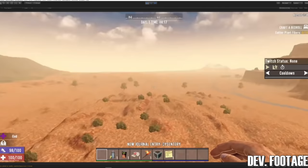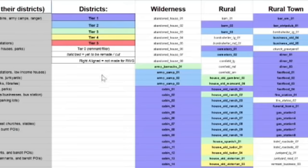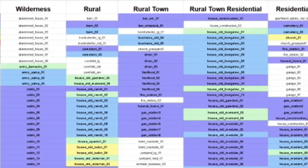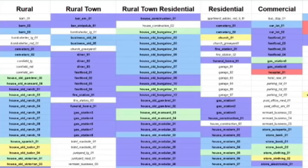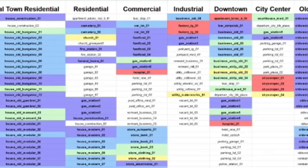Worlds will be split into city types — for example, small town, city, old west town, small wasteland town, and wasteland city. Cities will be split into districts — for example, rural, rural town, industrial, commercial, residential, downtown, and city center. Only certain POIs will be allowed to spawn in particular cities and districts. For example, the DeShong Tower will only be allowed to appear in the city center of a city. This will keep the world themed and organized.